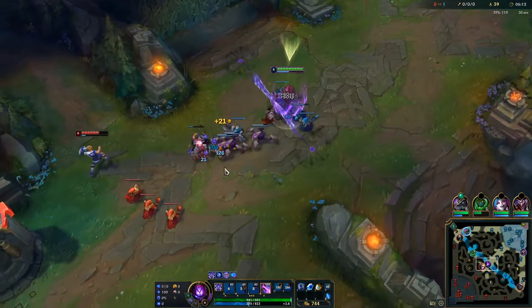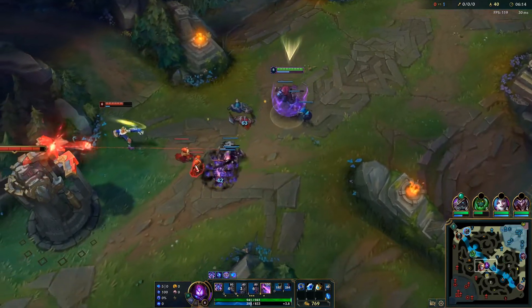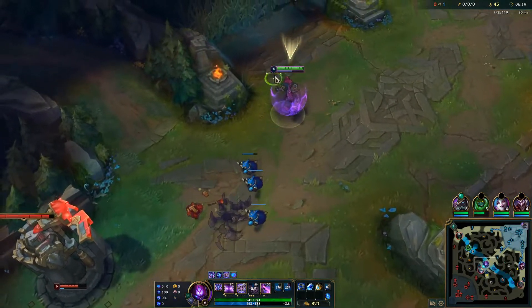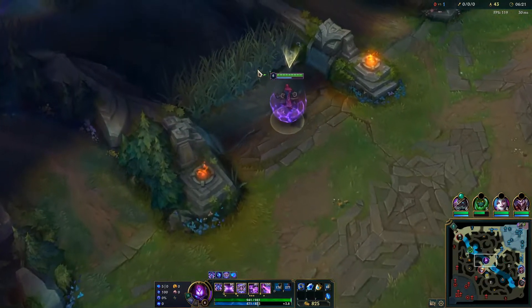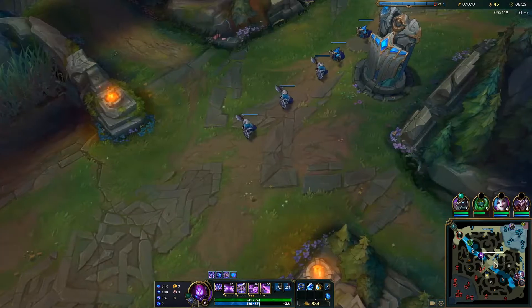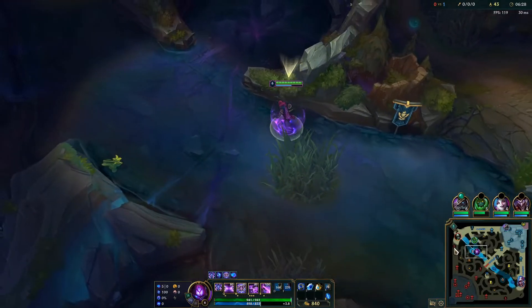Malefic Visions has the best scaling with level, so it's always the first ability you want to max. Understanding how to push waves and CS properly with this is absolutely mandatory. If you haven't tried Malzahar before, hop in the practice tool and take a few waves so you understand how it transfers and can maximize your CS in a real game.